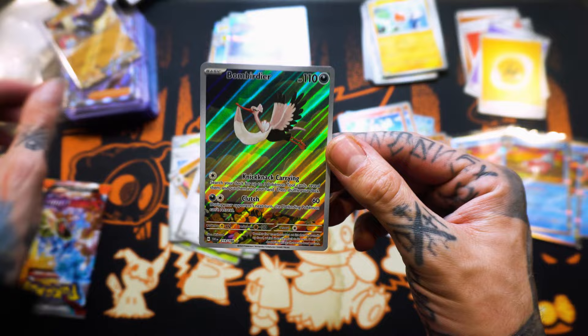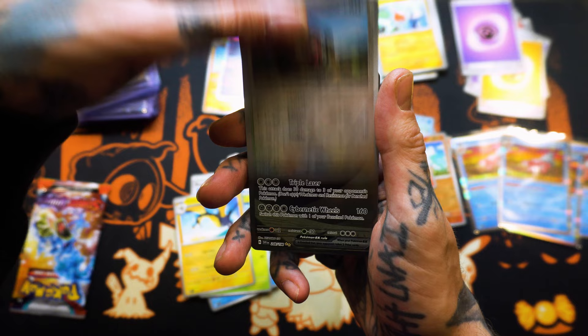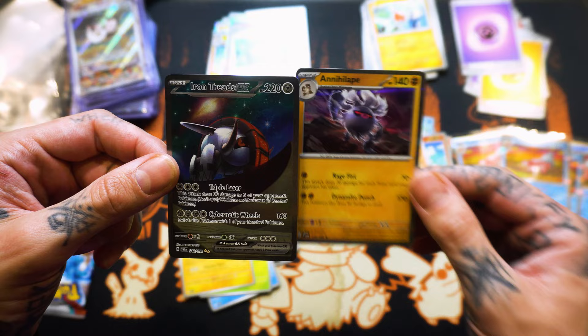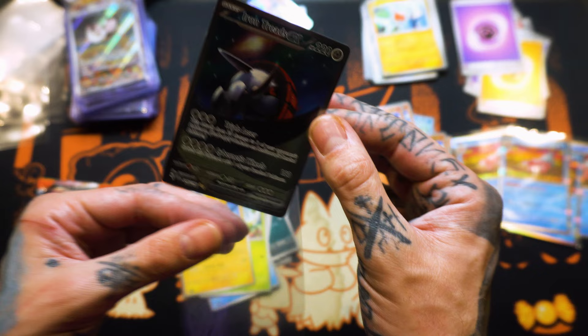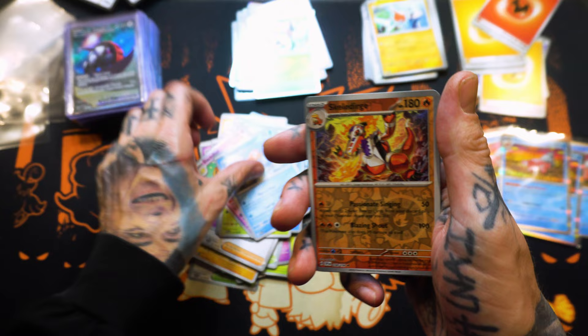Energy Switch. Grimer. Brushix. Blankalone. Breloom. Kilowattril. Reverse Holo Lechonk. Iron Treads EX — into a Hill Ape. So we pulled the original Iron Treads EX but this is the Illustration Rare. Not Character Secret Rares — Illustration Rares. Pavilion. Dash Bun. Tatsugiri.